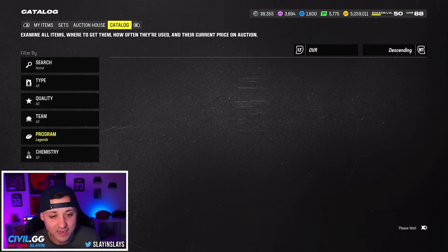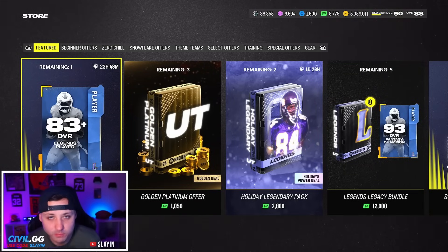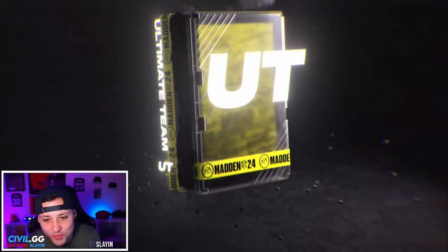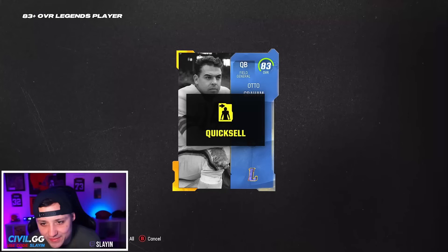Now for those cards we do have some crazy store offers. We got an 83-plus legend player for 100 points — not bad. Let's rip this and see what we can get. What if we got something crazy? It's probably going to be an 83, but... it's a small one, 83 auto. Okay that's fine, we'll take it.